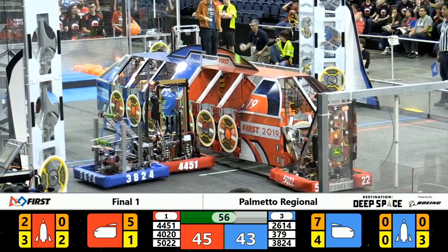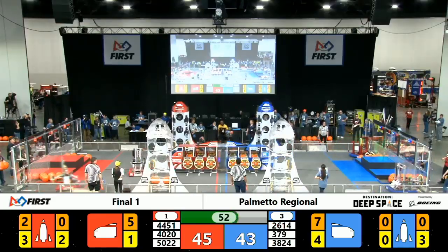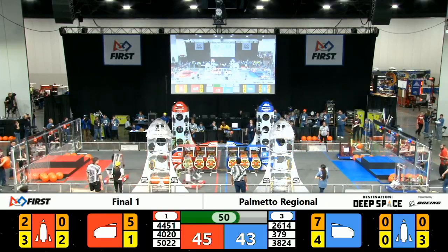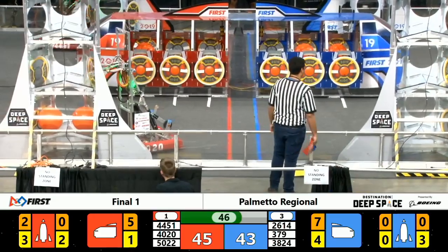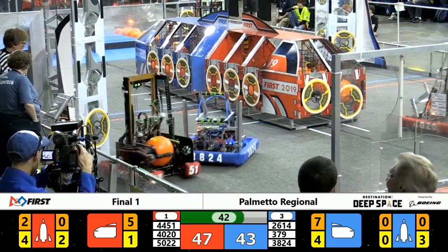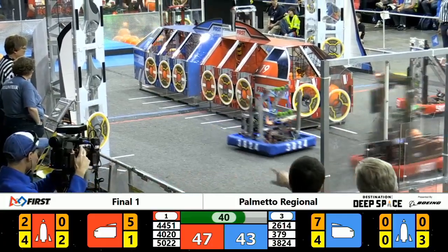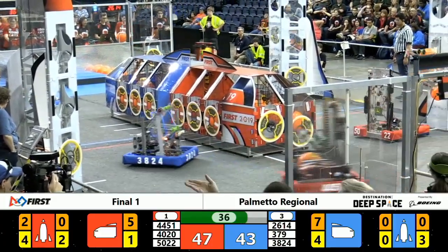Robocats coming in for more hatch panels for that rocket. Once the cargo ship is full, we'll begin filling rockets. Mars making quick work of the cargo ship, heading over now to fill in that blue rocket. Blue Alliance also playing some defense on the Red Alliance end of the field.